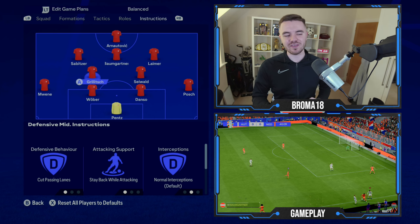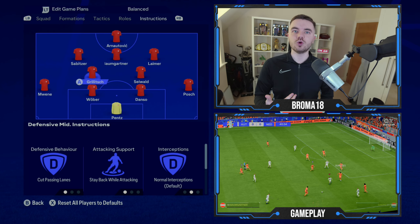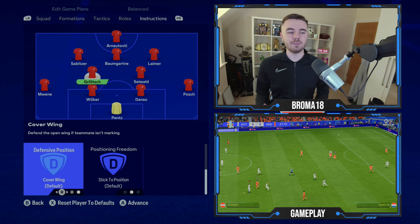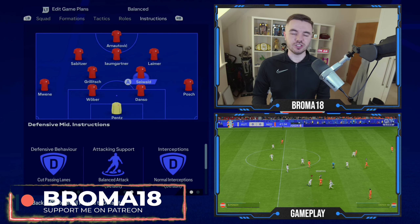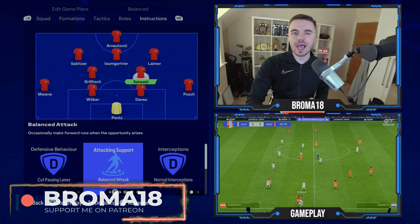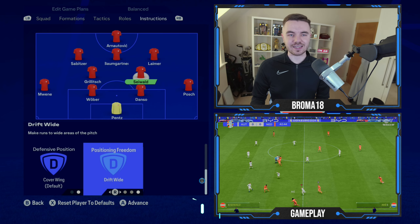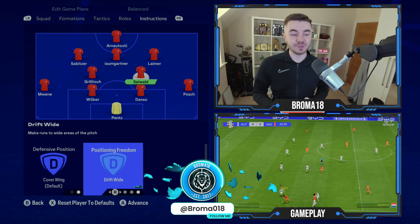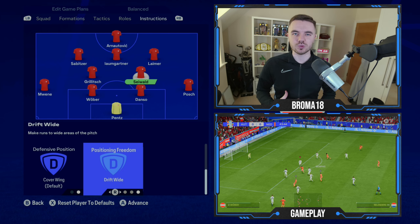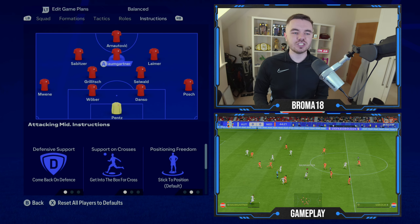Grillitsch is the one who holds his position more in front of the defense, acting as the positional pivot. He's on cut passing lanes — very important that they employ a zonally oriented press — and he's on stay back whilst attacking. His defensive position is cover wing and positioning freedom is stick to position. On the other hand, the right defensive midfielder Seiwald is on balanced attack as he pushes forward a bit more as the link between the center backs and the front four. His positioning freedom is drift wide to support the right back and Laimer and create numerical advantages.